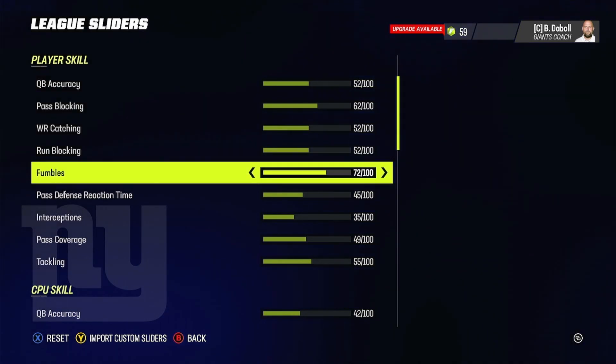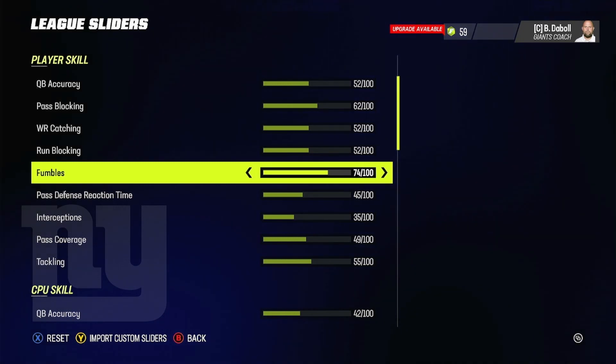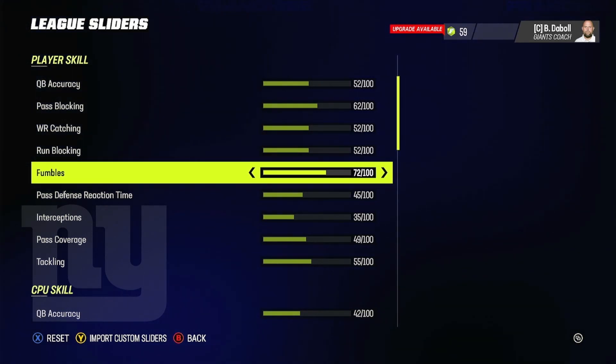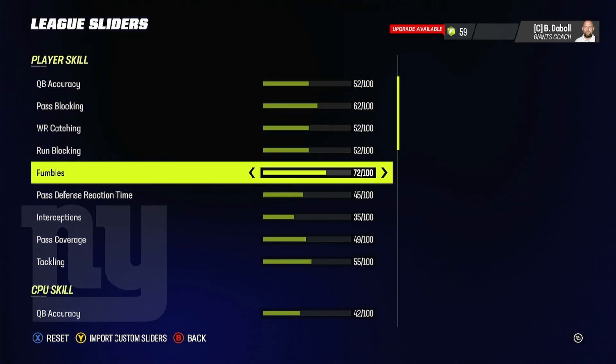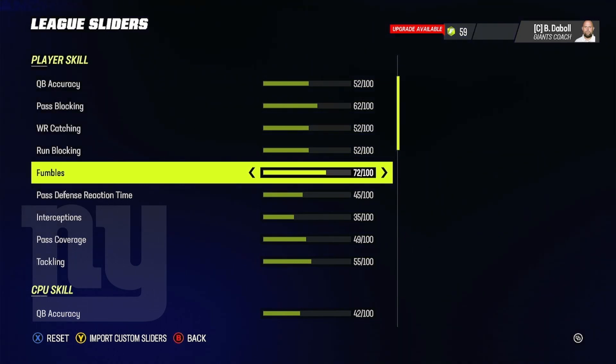Looking at fumbles — I saw in the comments that the higher you go on the fumble rate, the more often they fumble. So if you put it at 75 they'll fumble more than at 72. Running backs in Madden don't fumble too much, so I have it at 72. It seems very high, but I've had multiple running backs fumble maybe twice a season at most. Sometimes they won't fumble at all. 72 is way better than when I had it at 75.